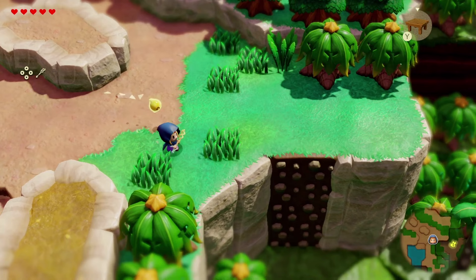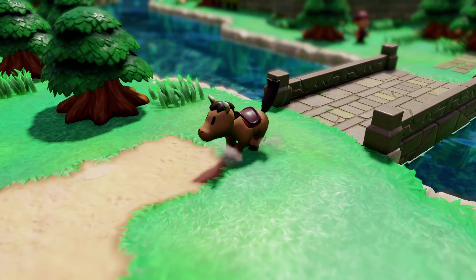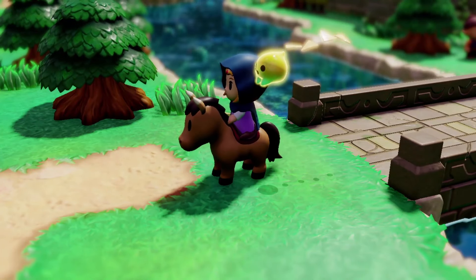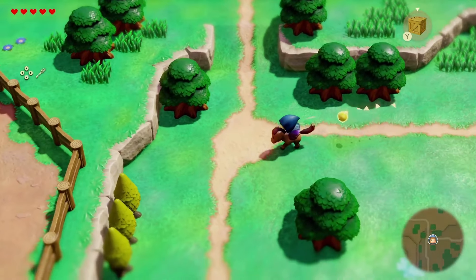Zelda took zero fall damage here, and I think it might be tied to an item. There is an item that will be showcased in a later section that has ties to how you jump, so I have a sneaking suspicion that this might not necessarily be an intrinsic thing in the game where you take no fall damage — it could be an item keeping Zelda from taking fall damage. But either way, we have no fall damage there.